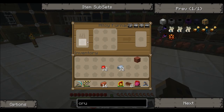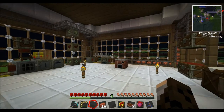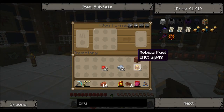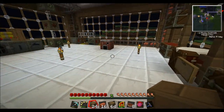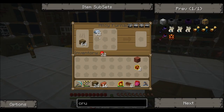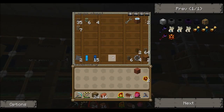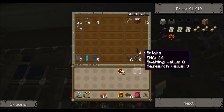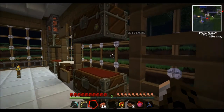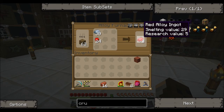This is an alloy furnace. You can fuel it — I can't use coal for my let's play. Let's see if wood works. So if you combine redstone with iron in the alloy furnace, we'll just wait for that a second whilst I put this Mobius back into a chest.